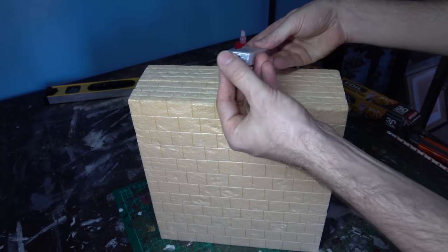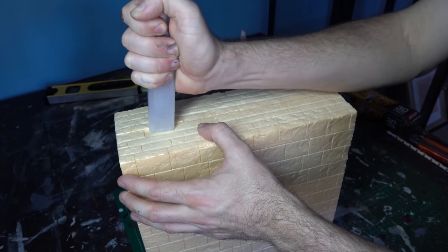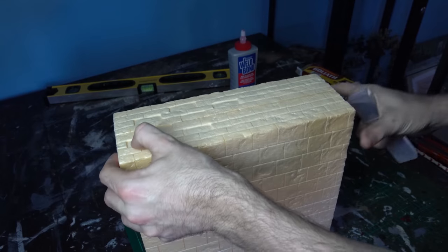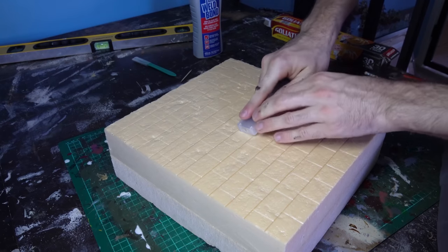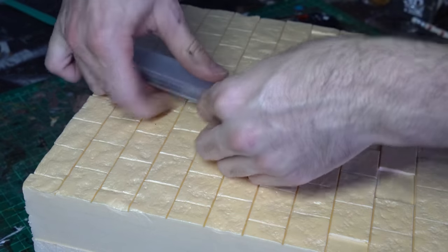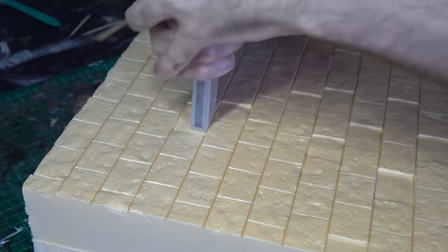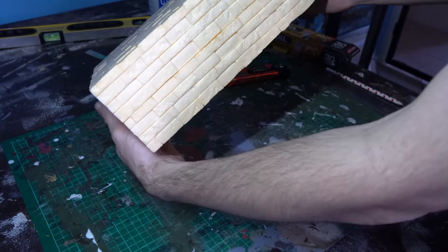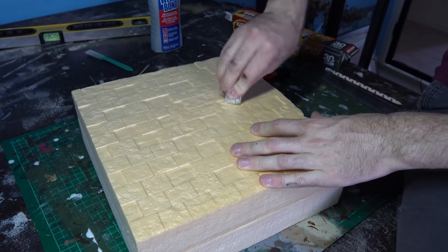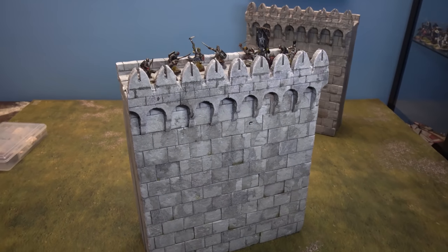Our second stage of detailing really makes the stonework pop — this is where we create relief amongst the stonework. Some different depths on various stones creates a nice realistic look and makes it look not just like a foam block that's been carved. I grab any kind of flat implement — I've got the case for my spare knife blades, but a chisel or ruler would work. We push into the foam and depress specific targeted blocks along the surface — every second block or creating interesting shapes, pushing them down three to four millimeters deep. Some can be a little lighter, just to break up the flat surface. Once you've depressed those various stones, grab your foam roller again and go back to those flattened stones to re-establish that detail profile — that lovely rocky face — so they still look just as lovely as the ones sitting up raised from the surface.